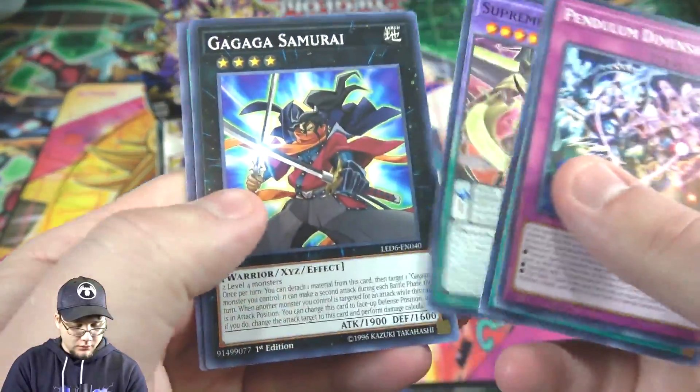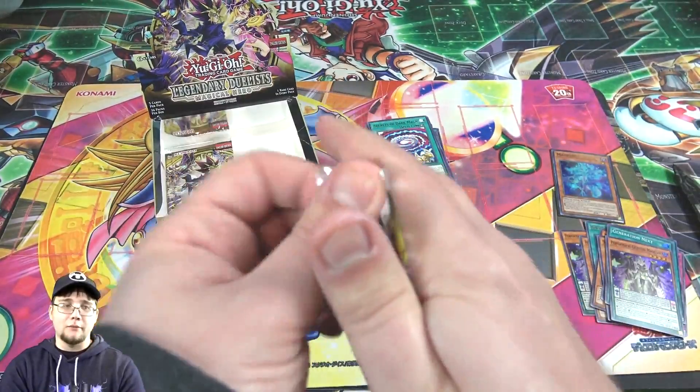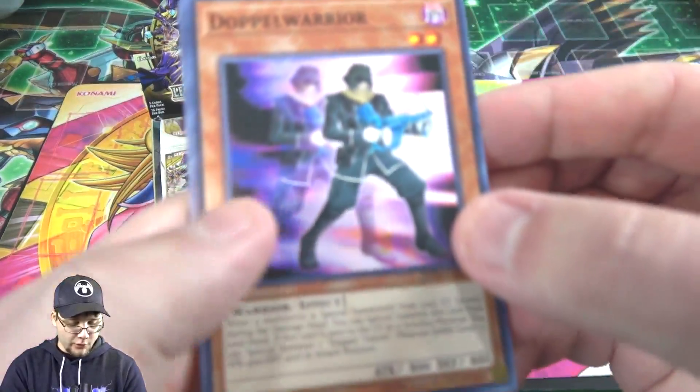Pendulum Dimension. Got Synchron Samurai. And then also Secrets of Dark Magic. I'm kind of surprised they didn't go with Cowboy as a common instead of Samurai — would have been a little bit more competitive.